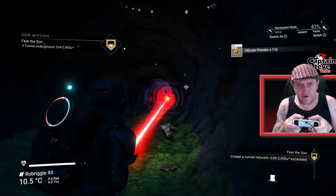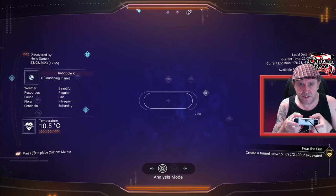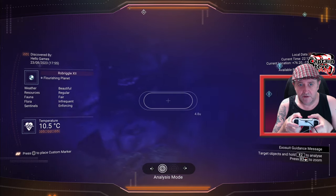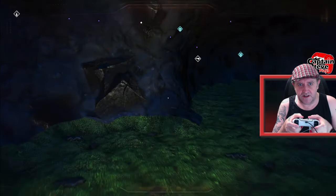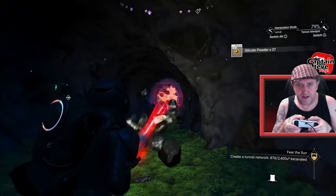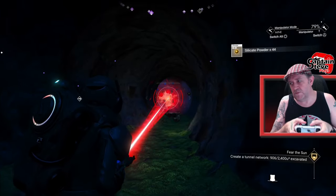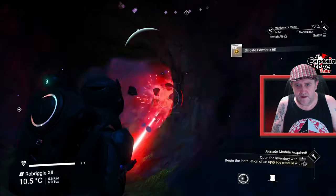We could sort of double up on this one. If I use my scanner and look, see if I can find any sort of Albion pearls or anything underneath the ground, or even vortex cubes — that'd be handy. Not seeing anything, so we just carry on tunnelling. I'm going to have to cool my ship back down — that's going to be fun. But just keep digging.